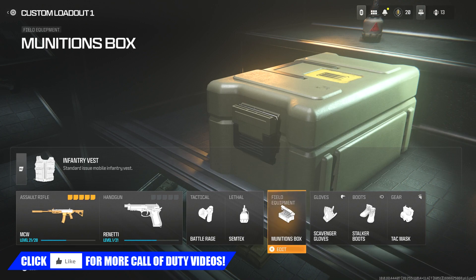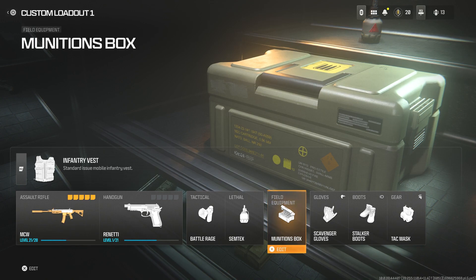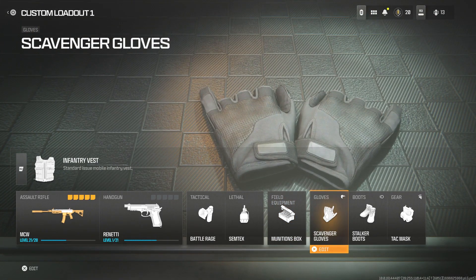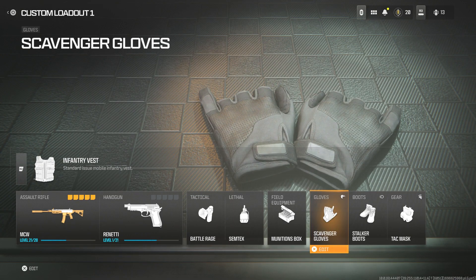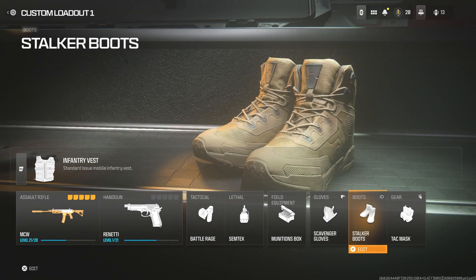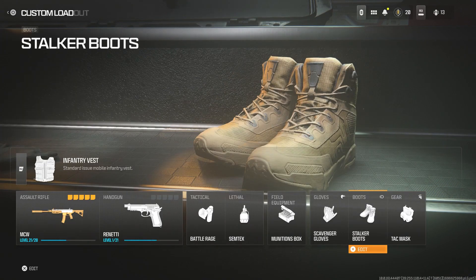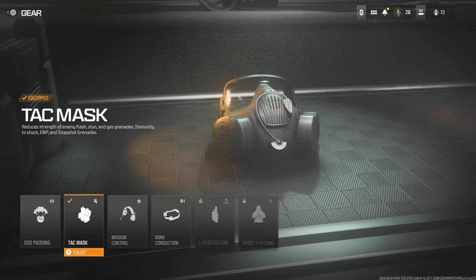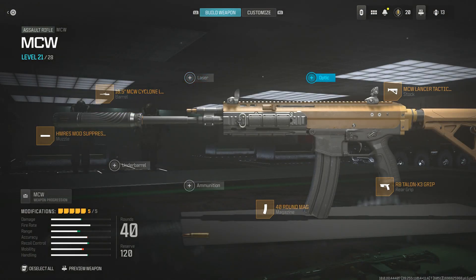The Munitions Box is key because you run out of ammo quickly, especially on long kill streaks. For perks I'm using Scavenger Gloves to get ammo from dead players, and Stalker Boots which increases your strafe and ADS movement speeds — definitely what you want with an assault rifle in close quarters. Lastly, Task Mask reduces the effect of flash, stun, and gas grenades, though it does seem a little buggy — sometimes the flash effect still lingers as if you didn't have it equipped.